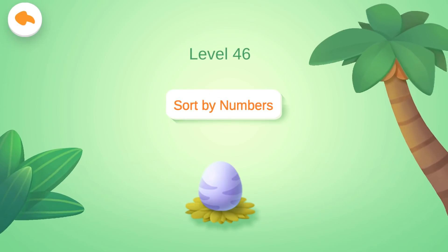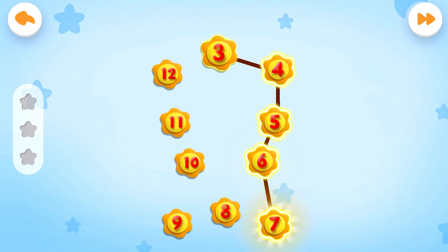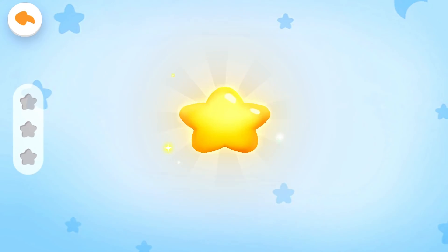Level 46: Sort by numbers. Let's connect numbers in the order from small to large and check out the pattern we can get! Four, five, six, seven, eight, nine, ten, eleven, twelve — Little Bear! Correct answer!